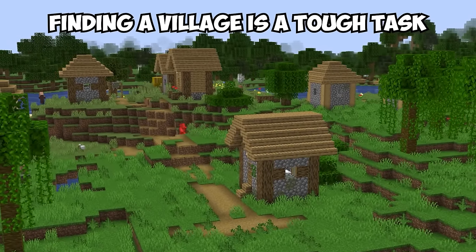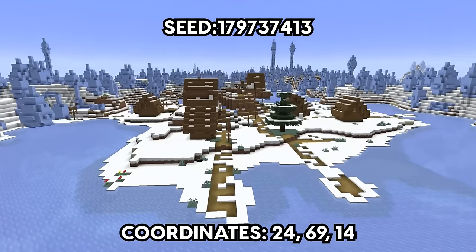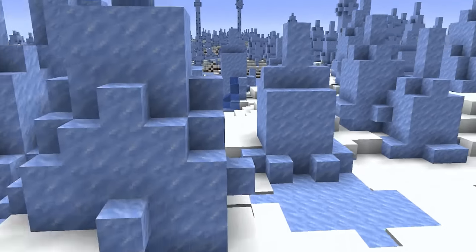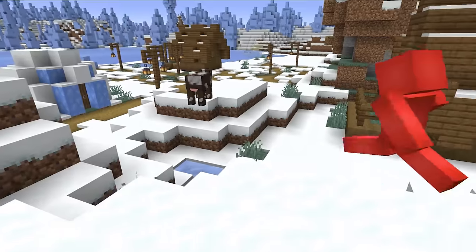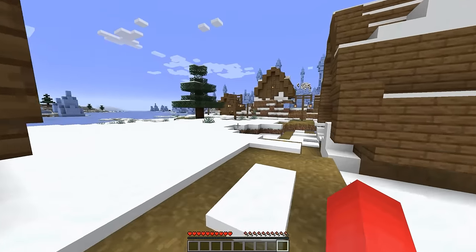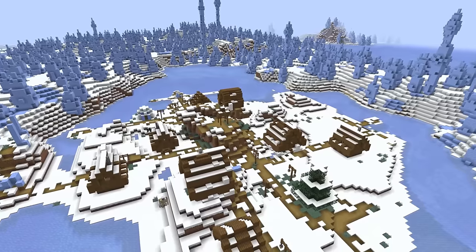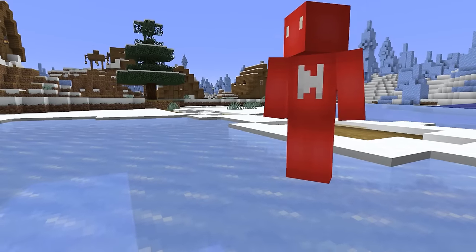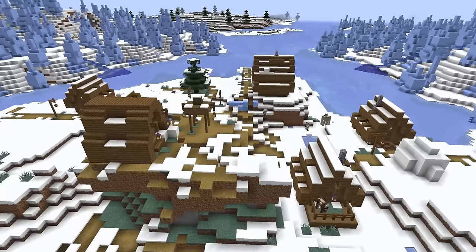Usually finding a village is a tough task, but this one seems tough to reach almost by design. We've got a standard tundra village that managed to spawn right in the center of an ice spikes biome, which looks pretty brutal. At least they still have one tree left for farming if need be. So while I wouldn't recommend spawning here if you have high hopes for a farming town, it's nice to know there's a town ready to keep you company.